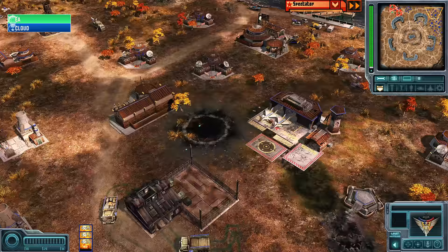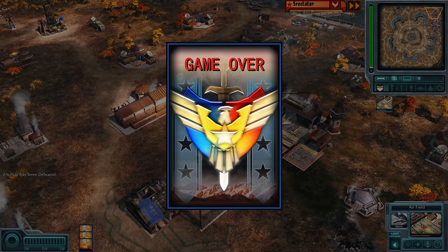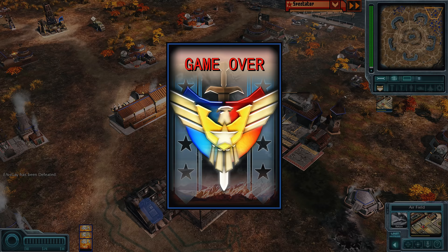The backstab in the corner — a Rebel Surprise — but the MiGs find the damage. The Rebel Surprise is unable to win, and EA has been defeated. Cloud takes the game. And that'll do it for this five-player FFA. I've got some more Gen Evo action coming your way — thank you very much for watching, I hope you enjoyed it. This is Cybert, signing out.